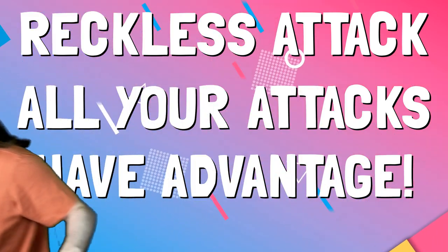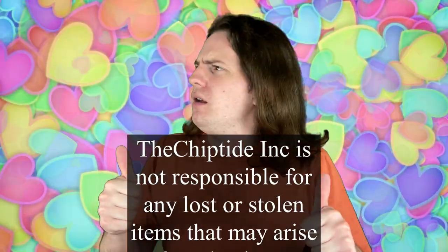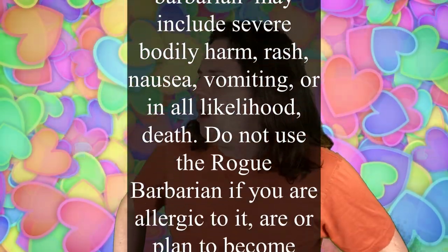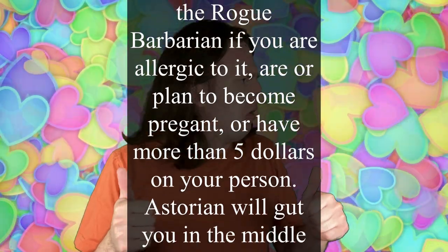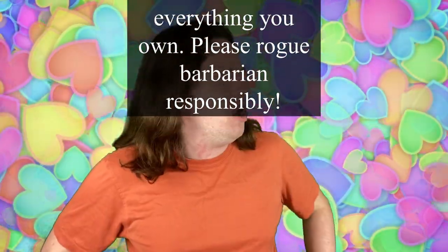So call now and get your very own Rogue Barbarian today! Chip and Incorporated is not responsible for any lost or stolen items that may arise from having a raging Rogue in your party. Side effects of the Rogue Barbarian may include but are not limited to severe bodily harm, rash, nausea, vomiting, or in all likelihood death. Do not use the Rogue Barbarian if you are allergic to it, if you are or plan to become pregnant, or if you have more than $5 on your person. A Rogue will gut you in the middle of the street like a fish and take you for everything you own. Please use the Rogue Barbarian responsibly.